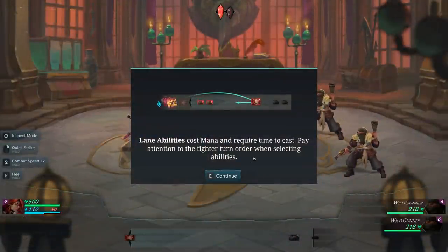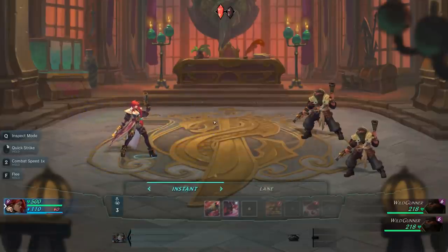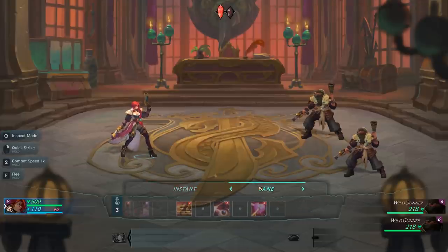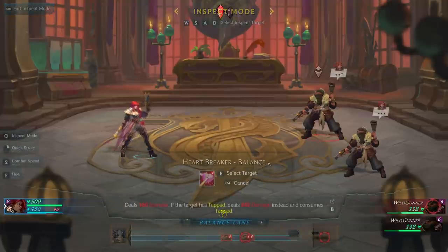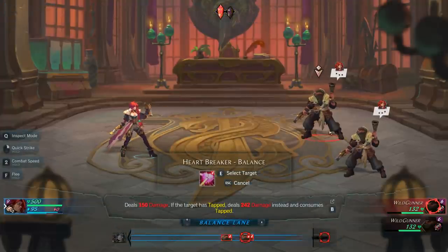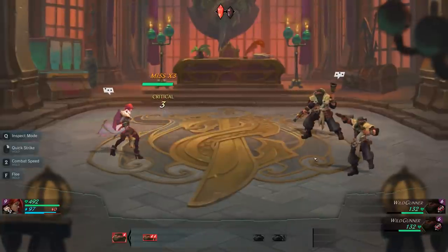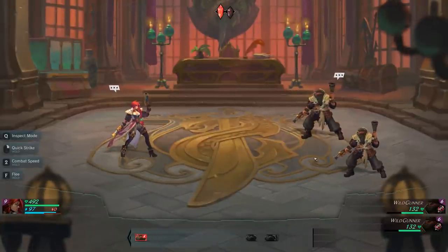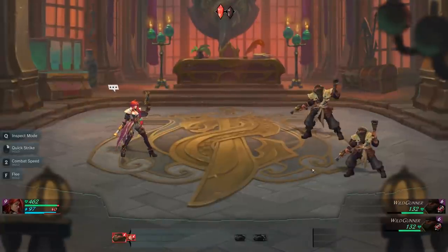Combat is a turn-based system. Your champions get instant and lane abilities. Instant abilities can be used as soon as it's your turn and don't cost anything. Lane abilities cost mana and take time to cast. You can see the lane system down at the bottom — using lane abilities will affect your place in the turn order, which is also visible in the lanes.